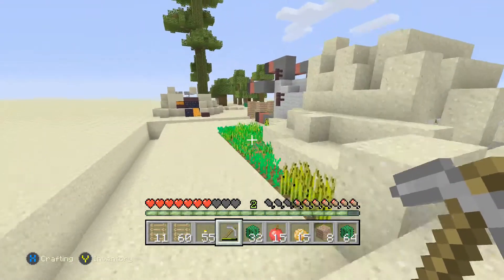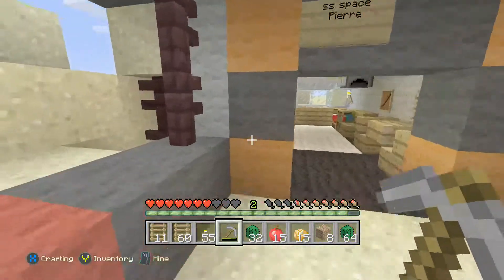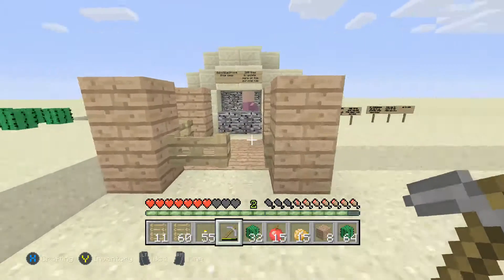So what we're gonna be doing today in this episode of Crash Landing is trading. First off, I finally got a diamond, and as you can tell I've got sand as far as the eye can see.